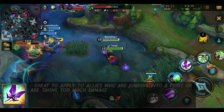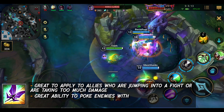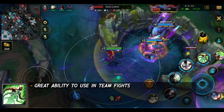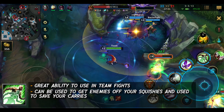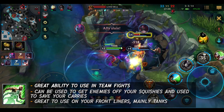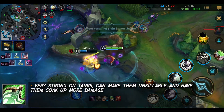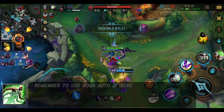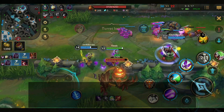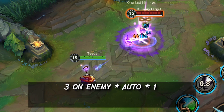For her third ability, it's great to apply to allies who are jumping into a fight or taking too much damage. It's also great to poke enemies with if your allies don't need aid. For her ultimate, it's a great ability in teamfights — can be used to get enemies off your squishies and save carries when they're low on health. Great to use on frontliners and tanks, as it can make them even more unkillable. Remember to use your auto attacks as Lulu, as Pix makes them incredibly powerful. A damage combo you can use is: cast 3 on an enemy, auto attack, then use ability 1.